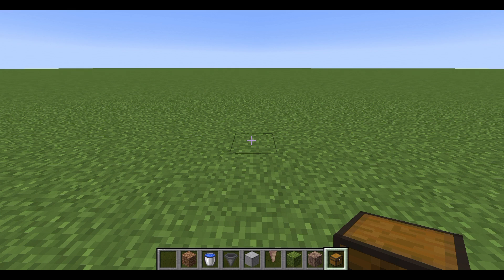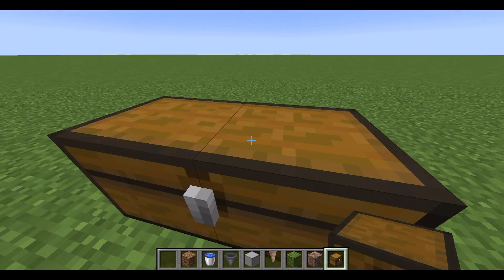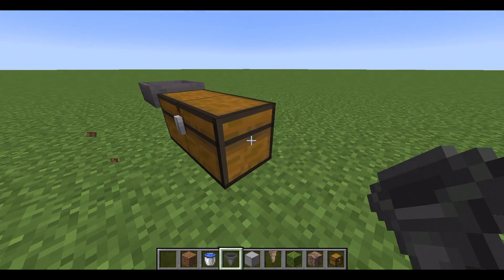Start off by finding a good location to build this. My advice for a location would be somewhere where you're around a lot, because this uses random tick, which requires a player to be in the area for this farm to work. Start off by getting your chests and placing them like this, then get your hoppers and place them in like this.